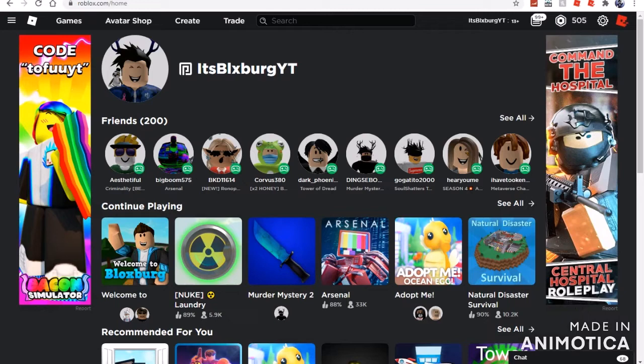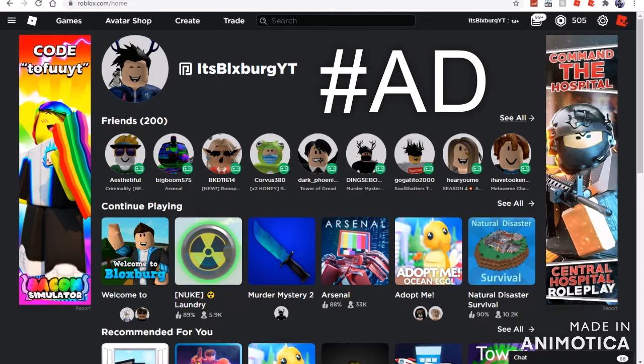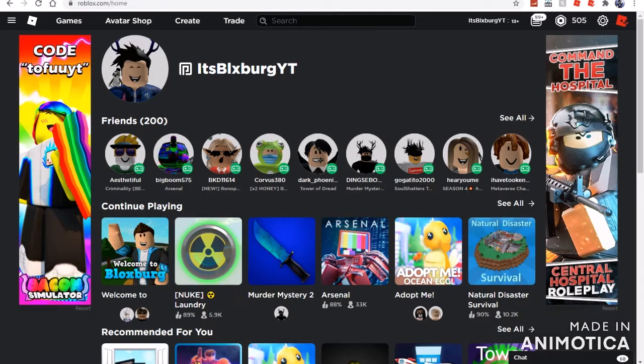Today guys, we are looking at the Bloxburg update number 7 — what will be added. And like I said in the intro, there is a new leak in Qudas' inventory, so we are going to look at that. Before we begin, make sure to leave a like, comment, share, subscribe, follow my Roblox — and yeah, let's get on with the wiki fandom.